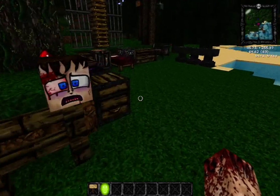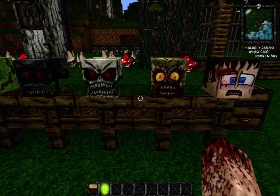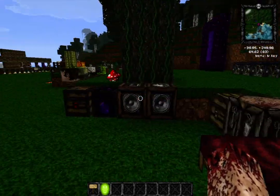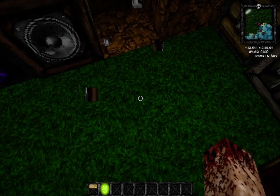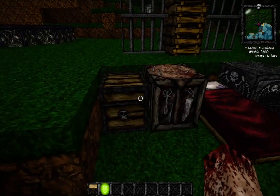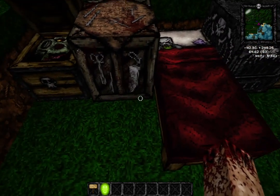The heads — I love the heads, especially the Steve head. That's me on a post! We've got the zombie head, skeleton head, and of course the creeper head. We've got a trapped chest, ender chest, the jukebox, note block, and a single chest with a zombie head inside. Oh my god, look at the crafting table — it looks like something you'd see out of Saw.